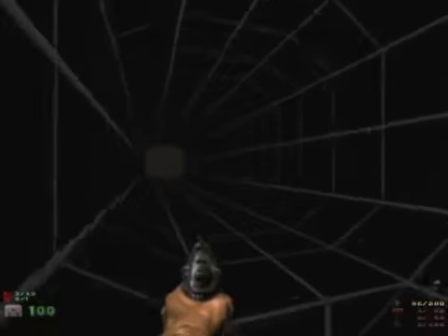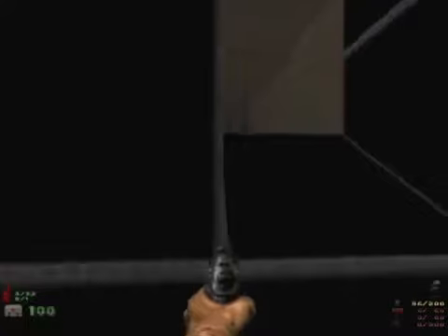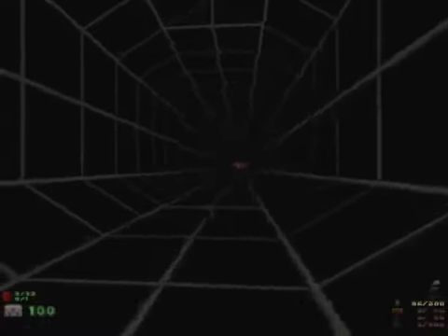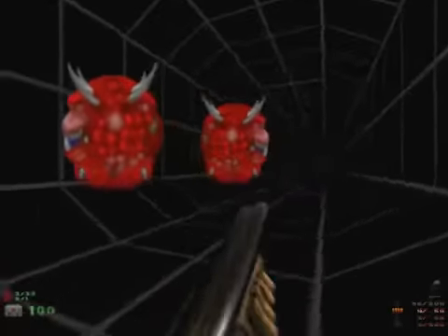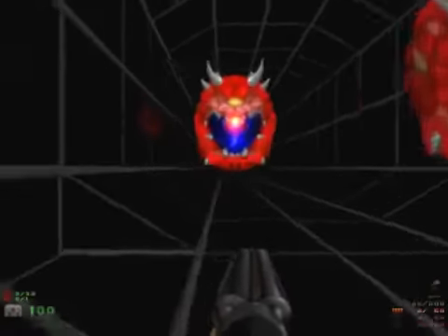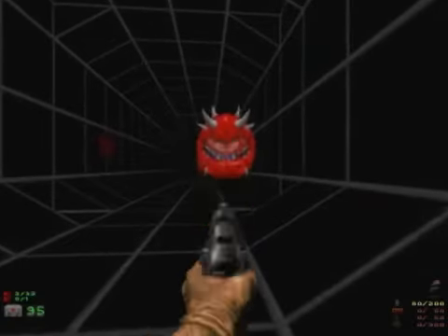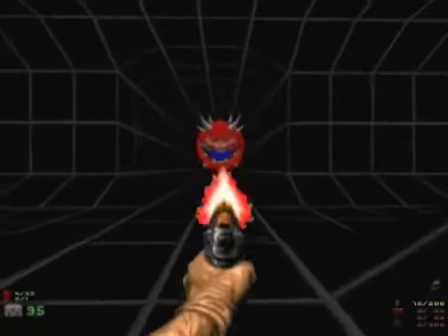Some more shells down here. Don't think we can get out this way either though. What's it - go that way? Get rid of these. I'll shoot one into them and carry on with the pistol. Yeah, it's quite stingy on the ammo here.